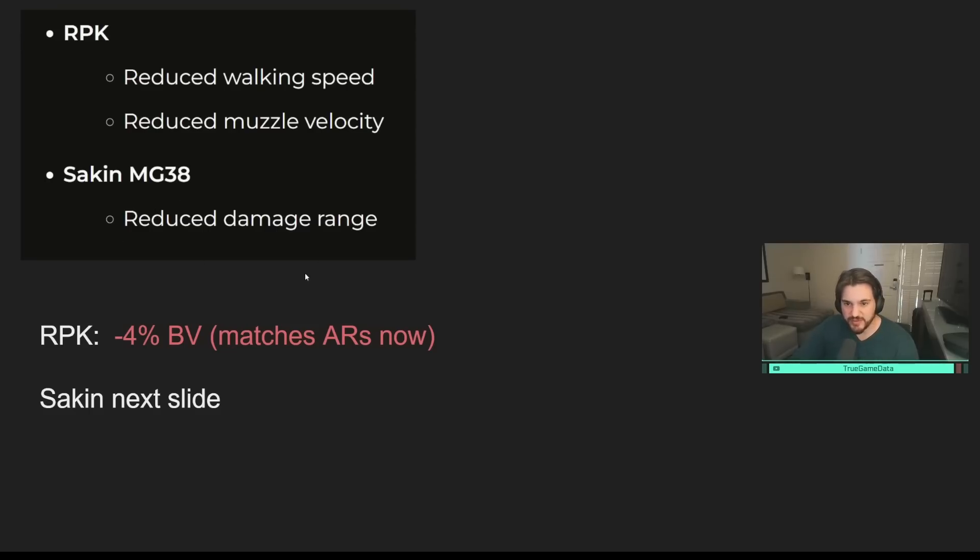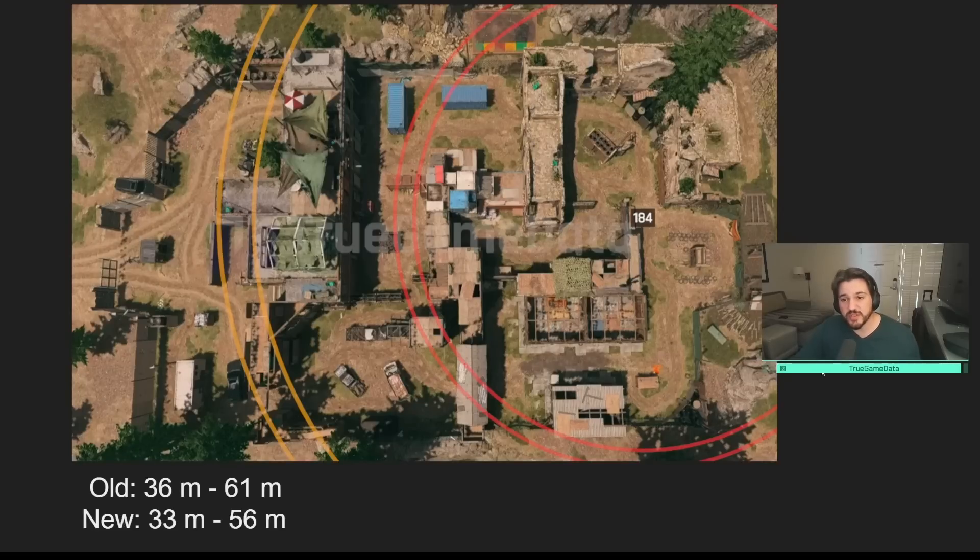For the Sakin MG38, they reduced damage range. I wanted to show this with the new premium feature on TGD — the damage range maps — which give a visual representation on all multiplayer maps of damage ranges in concentric circles around where you'd be standing. The old first damage range was 36 meters and the second was 61 meters. On Shoot House you can see it's not a huge visual difference, but it is about five meters at the last range and three meters at the close range.